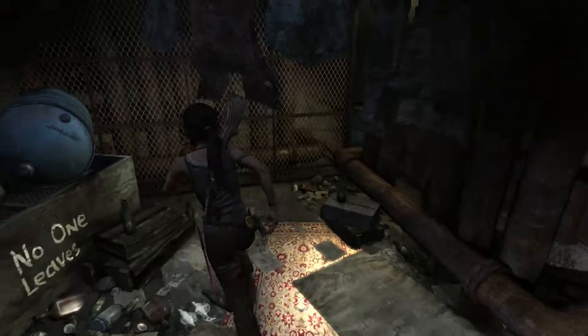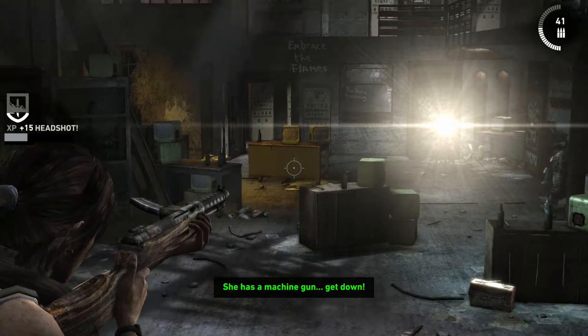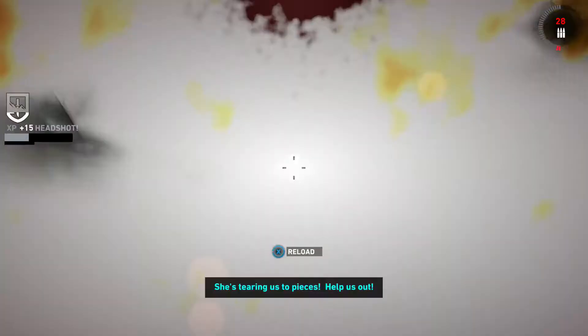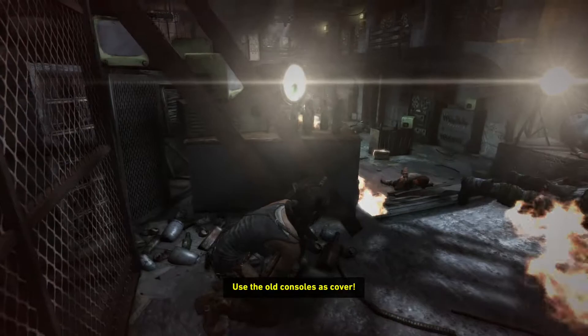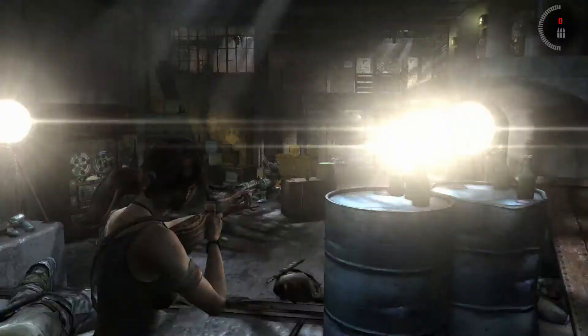We're about to embark on a fun little shooter section. The reticle on this gun goes super wide when you fire it in succession, so right now it's best to take a couple shots and then stop firing. I'm dead — I can't move out of this corner because of the fire. When the game goes black and white like it just did, that means I am near death.